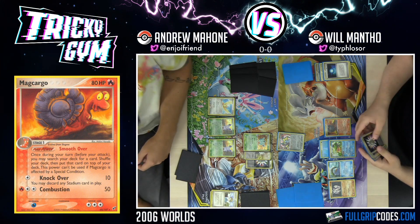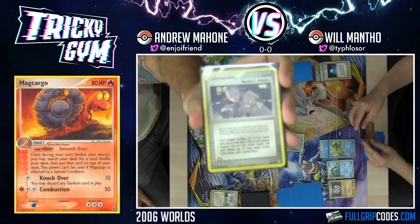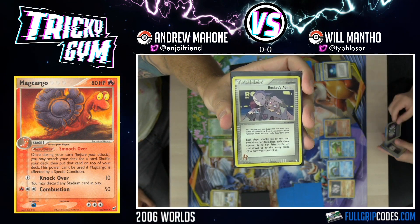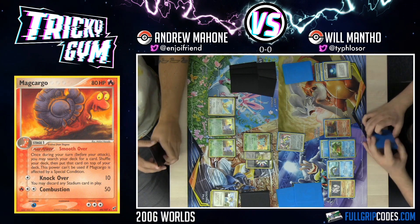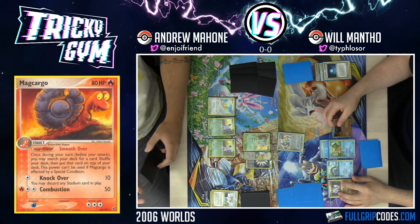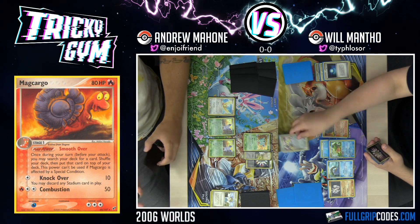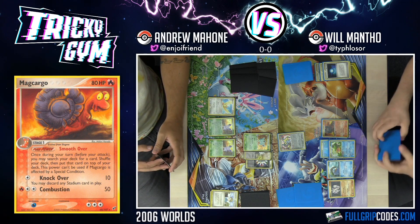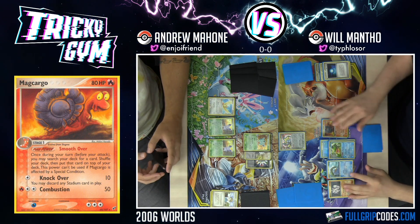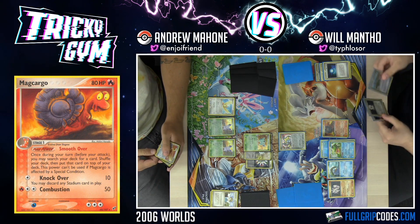We got a question in the chat — is there hand disruption? Oh baby, yes. Rocket's Admin. Rocket's Admin is basically N — it is N, except you could draw up to the amount of prize cards you have. That is literally the only difference. We do play some Admins to disrupt hands at the end of the game. Right here I could smooth over for a card called Mr. Brian's Compassion, which is like a scoop up but it's a supporter, so it lets me pick up the Pokemon from my active — basically a switch. I could Wishing Star for a basic Pokemon, then Swing Dance to get the Compassion and take a knockout.